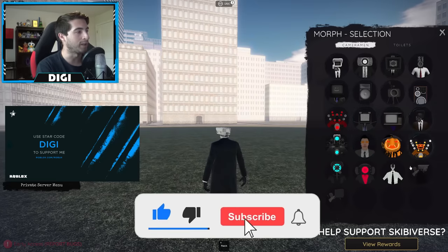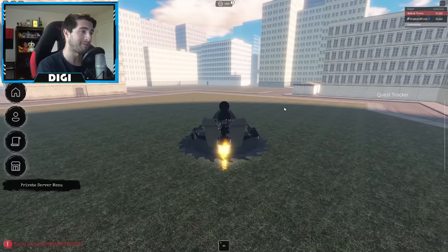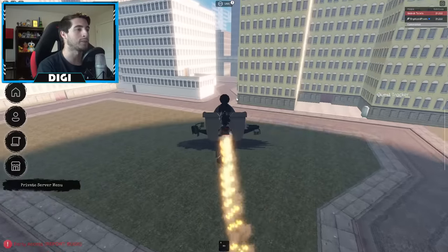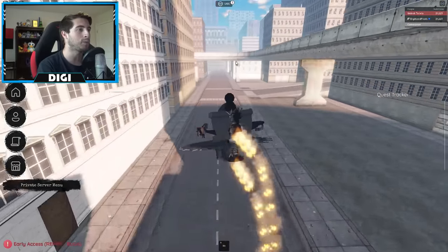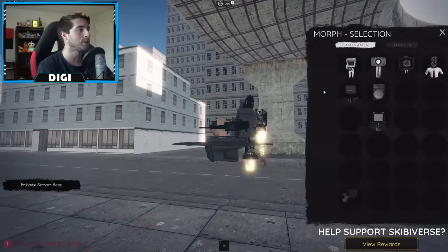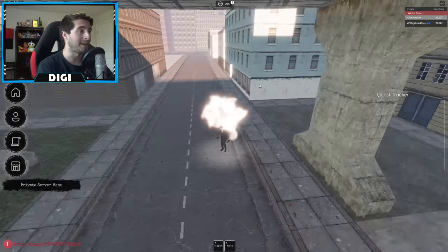To get infected cameraman, go ahead and morph into something quick - I'm gonna use my new toilet. Once you're here, start in the hub and go over this way to the bridge. Follow the bridge until you get to the little curved part, then turn into a small morph - I recommend it, it's a little easier.